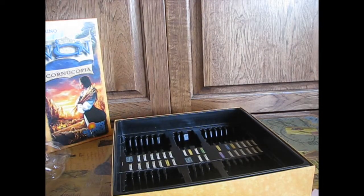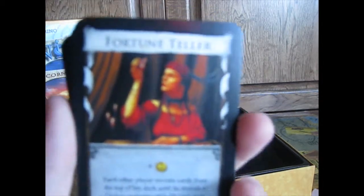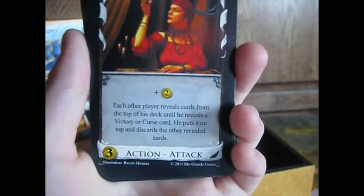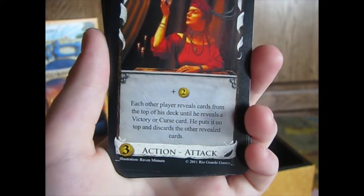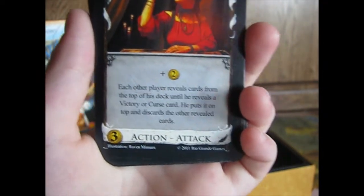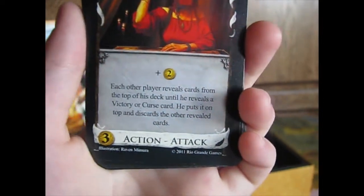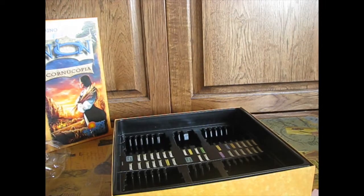Next we have — I think this is Fortune Teller from the Cornucopia — plus two coins, each other player reveals cards from the top of their deck until they reveal a victory or curse card, puts it on top and discards the other revealed cards. That's very interesting. I could see it being used, but I'd rather pay more and get something better.